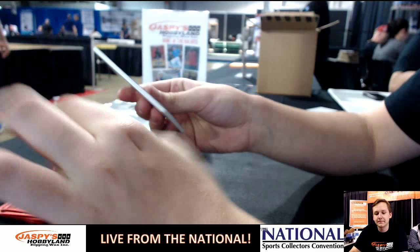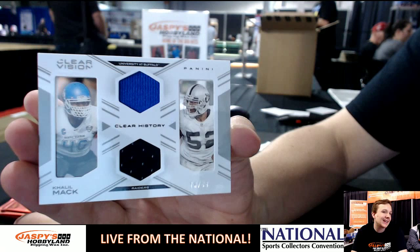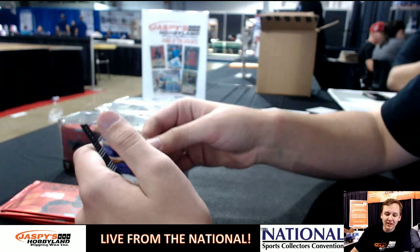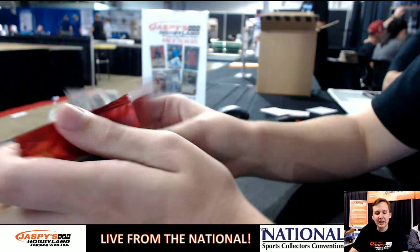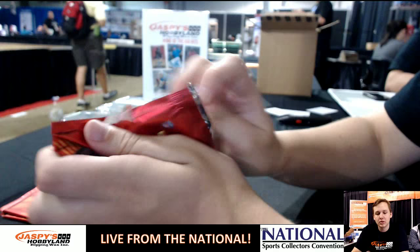We got Mark Ingram. For the Raiders we got Khalil Mack — dual patch. He's got the college uniform and the Raiders uniform, 78 of 99. This automatically defaults to the Raiders, AFC West, David D. We got Teddy Bridgewater. Danny Marino. Jameson Crowder. And JJ Watt.